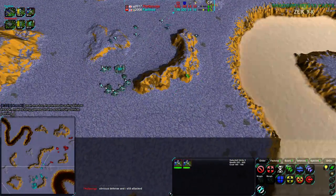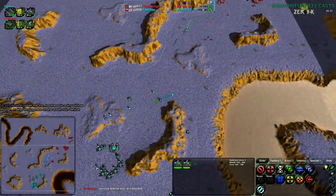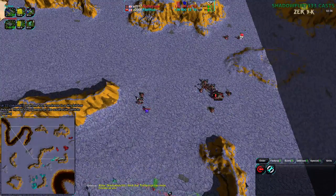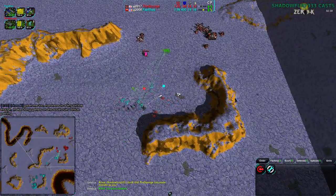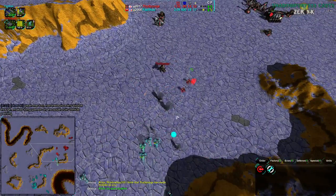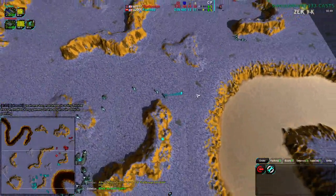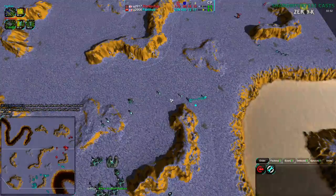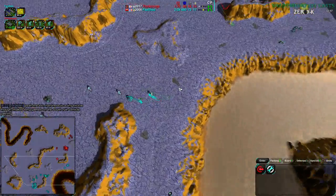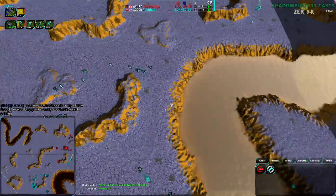That was a poor read. Faelthas is expanding forward with his commander and around the side with his constructor, while Sponge is taking territory towards the back, which might give him an advantage as it would be harder to raid. Faelthas has a large army advantage right now. And Faelthas is doing the slow defense creep thing, leapfrogging defenders down the map.